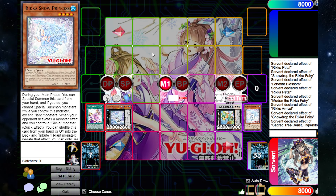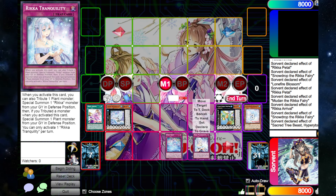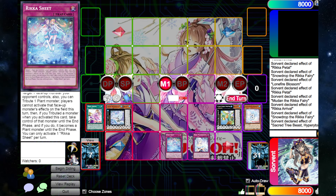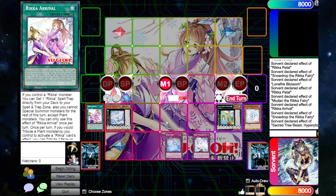What's also really important to note is that Sheat is actually broken, and so is Tranquility — though Tranquility might only be a one-of. Sheat is basically Widow Anchor, and while you have the field spell it's even more broken. You can tribute a plant monster to take control of one of your opponent's monsters, and neither player can activate its effects that turn. You can also tribute one of your opponent's monsters to take control of another one of their monsters — so this effectively removes two monsters from your opponent's field. Sheat is going to be the most broken trap card in the game as soon as it releases.